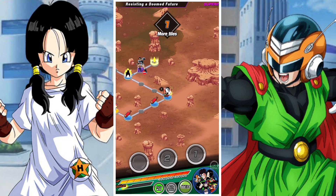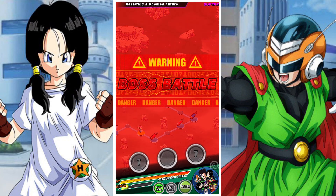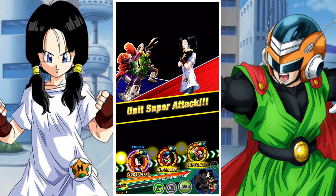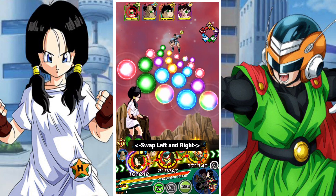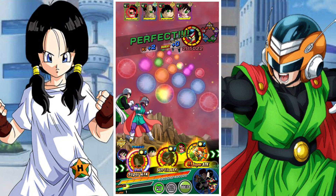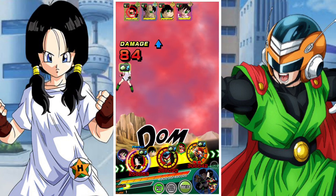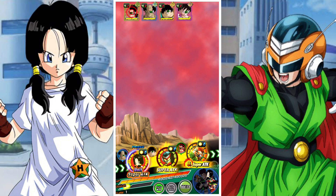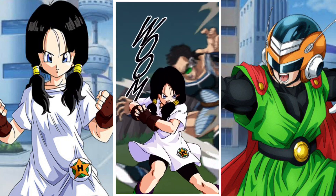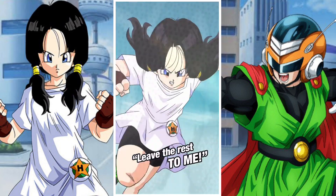Overall he looks pretty good. 30% evasion isn't the highest level of evasion — it's not the craziest in terms of his abilities. 30% doesn't make you a god or anything, but it's still something notable. In terms of his overall numbers I think you'll see similar things to the previous units. One nice thing about this unit is his links do level very well.